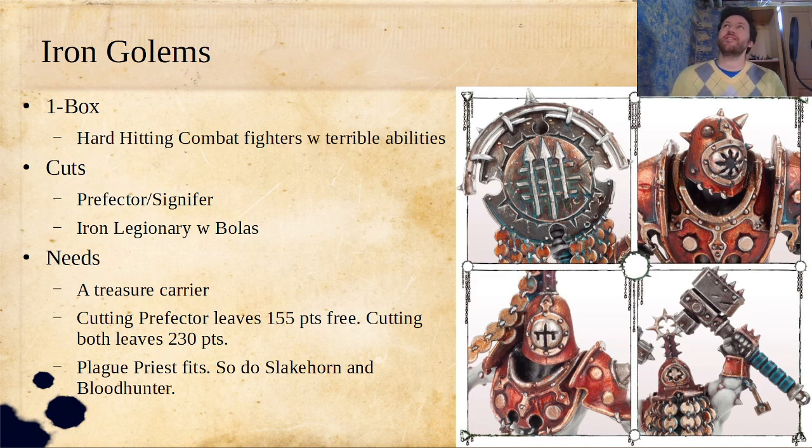Iron Golems obviously came in the core set starter box for the very first box of Warcry, and they were the punching bag of the game, which was too bad for big fans of the faction. But nowadays they're really good, and with just one box you get a really hard-hitting set of combat fighters, where the only catch is they have terrible abilities. The abilities are awful, but that's okay, because they're all just so good at fighting that you don't really mind.